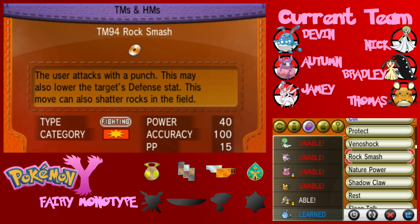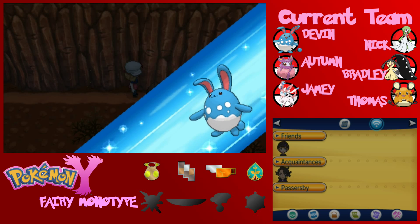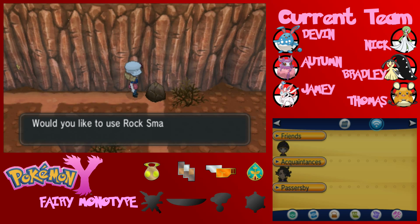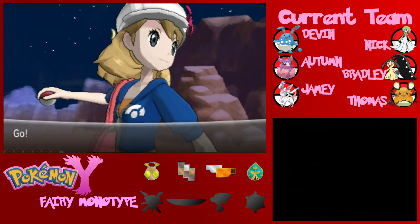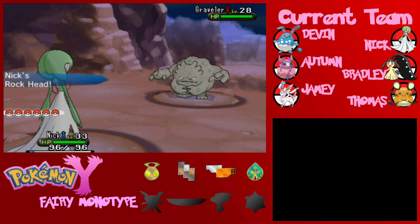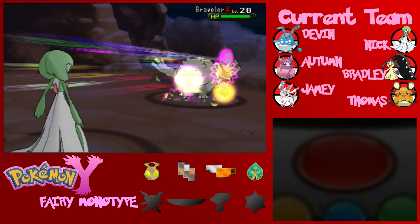I remember when I first completed X and Y, I went back through it much later looking for every TM because I was making the Lazy Man's competitive teams. I found out there was a TM out here that I had missed — at least two TMs. So here's a Graveler for you guys — big old Graveler. Graveler is the evolved form of Geodude, evolves into Golem, Rock and Ground type.